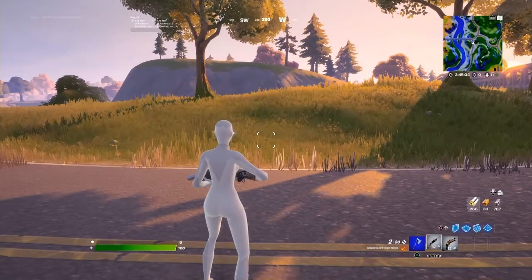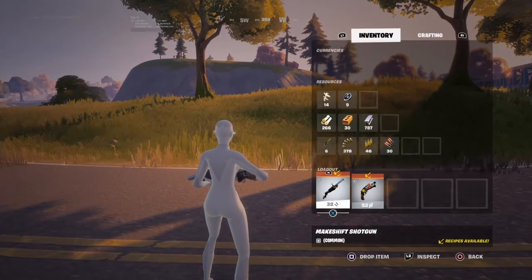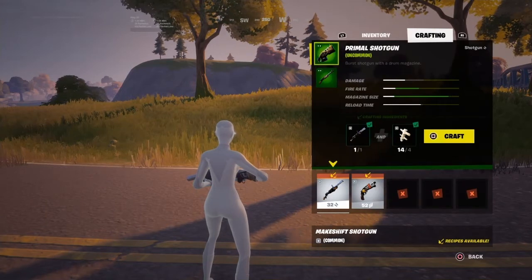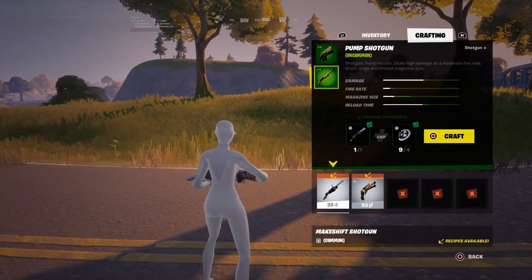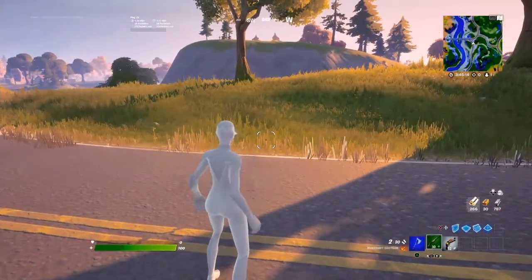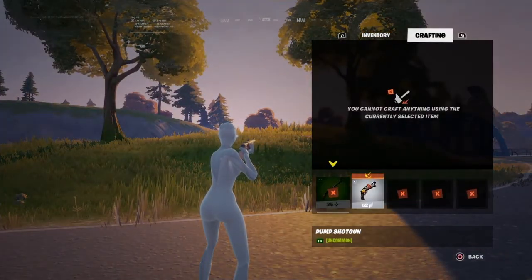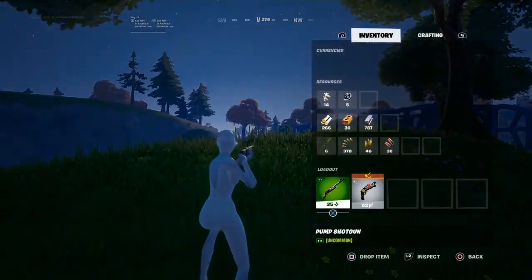Say I want to change my makeshift shotgun into a pump. What I have to do, I go to the crafting tab, select pump, and press craft. And then it will start crafting. When it's done crafting, you have a pump. You can only craft makeshift weapons, so you cannot craft a pump into a primal or back into a makeshift.